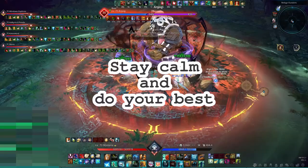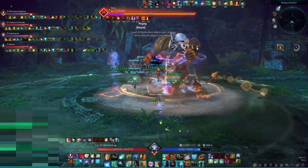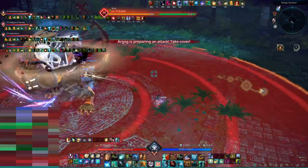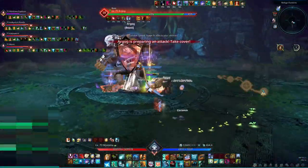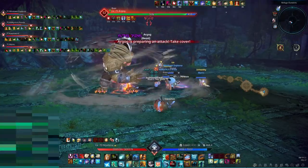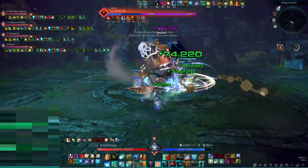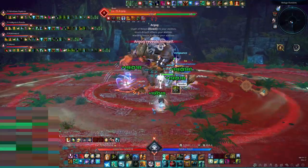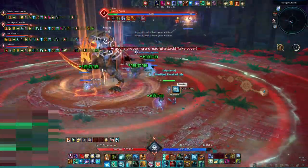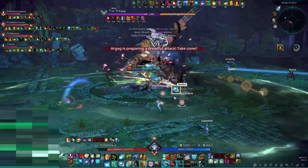Always remember that you cannot heal suicide. Sometimes DPS and tank players do things that make it impossible to save them. If they keep dying because of that, then you can give even more priority to other players who contribute more. At some point people will blame you for their deaths when actually they didn't bother learning the mechanics or just ignore them. In that case, don't worry and just ignore what the player is saying. If it was very clear the healer wasn't at fault, then other party members might even defend you.